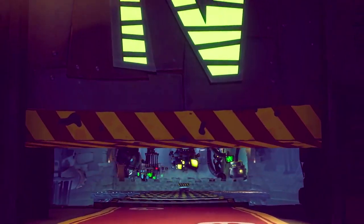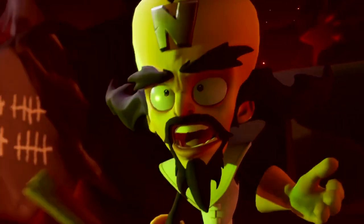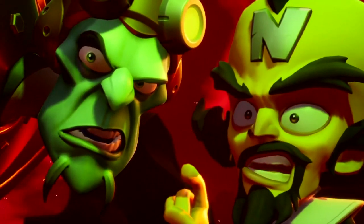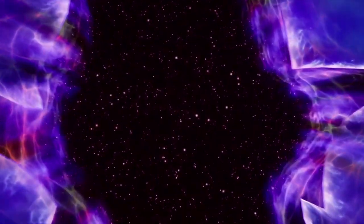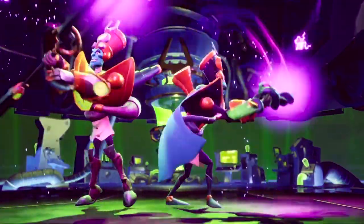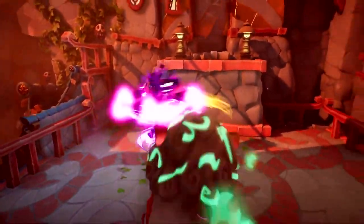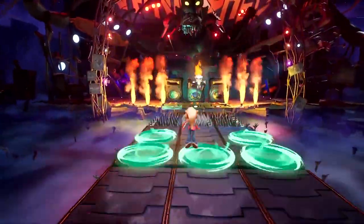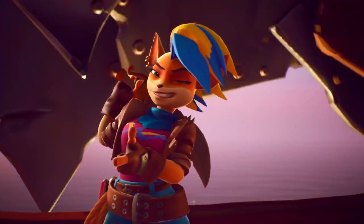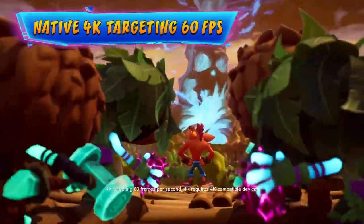Picking up where Crash Bandicoot Warped left off, in Crash Bandicoot 4: It's About Time, we find the evil masterminds Neo Cortex and Dr. Entropy escaping a once-thought-inescapable interdimensional prison, leaving giant holes in the universe. We designed Crash Bandicoot 4 to leap off your screen, brimming with bold, vibrant environments and characters. Crash Bandicoot has always looked pretty suave, but wait until you see him spinning heads in native 4K at 60 frames per second.